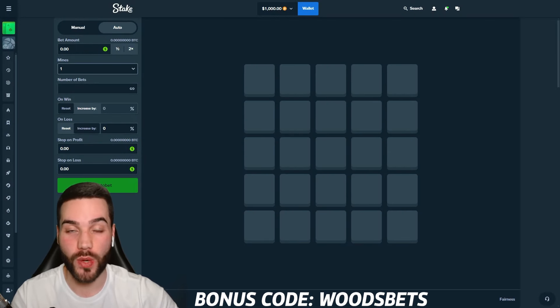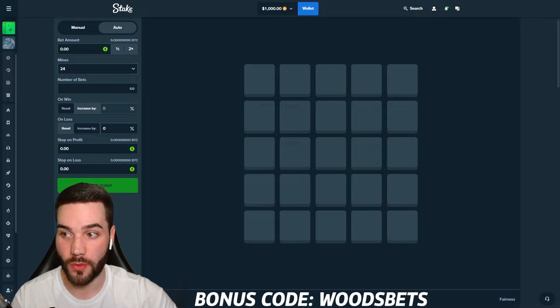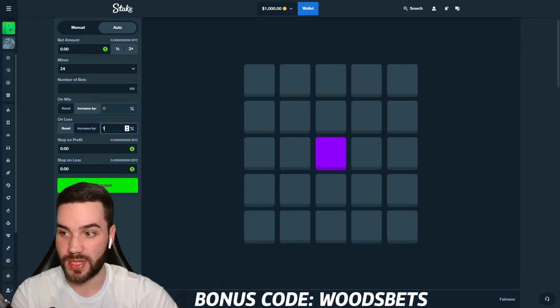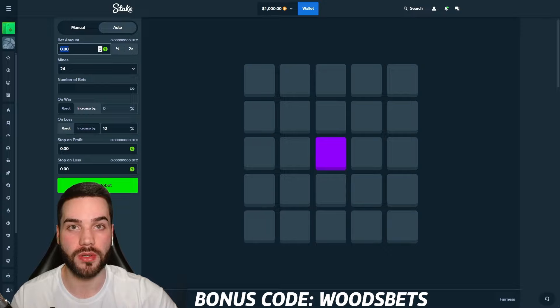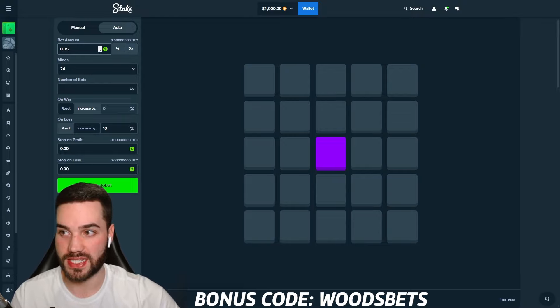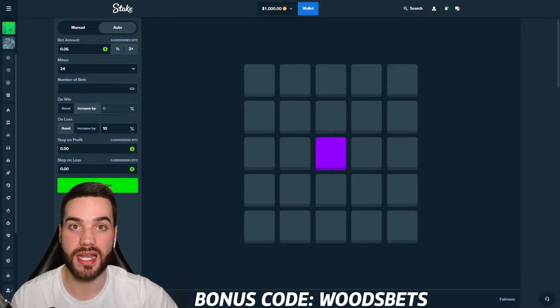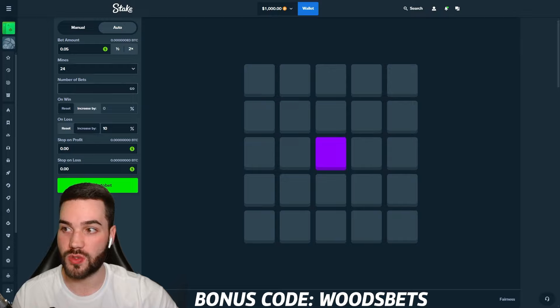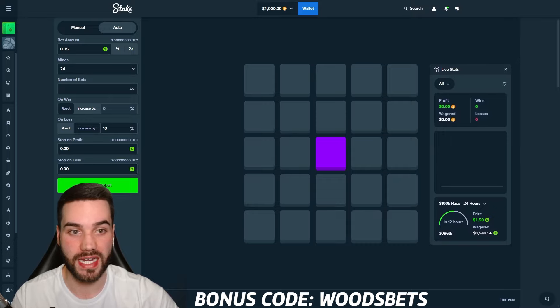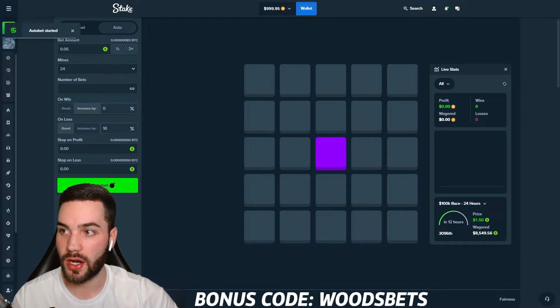This is one of the strangest and weirdest strategies I've ever created that actually works, especially it being low-risk and 24 mines. You guys are probably thinking I'm crazy, but you guys will see how good this strategy is. You're doing one single tile right in the middle. Increase on loss is going to be 10% for your bet amount — very, very important. You're going to want to be betting 0.005% of your balance. For us, that is $0.05. We are going to lose a lot, but whenever we get a win, it is going to be massive. One tile win on 24 mines is 24x. We're going to keep the profit graph open so you can see exactly how the spikes and dips work. Instant bet on. We are good to go.